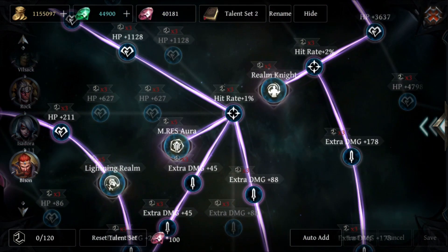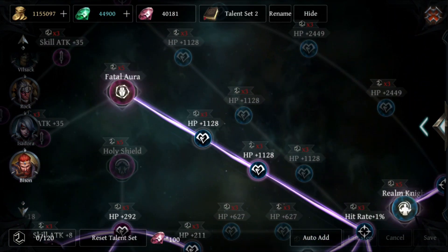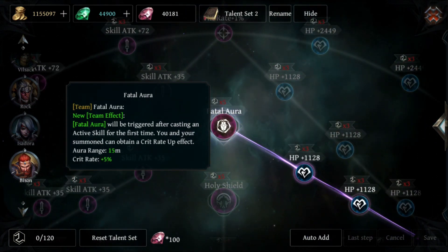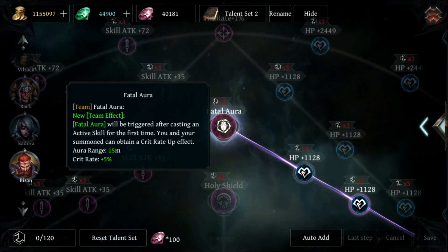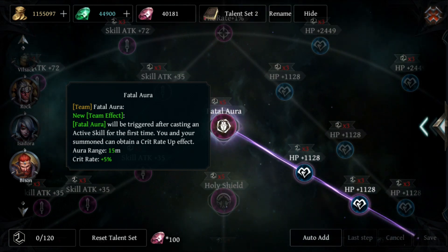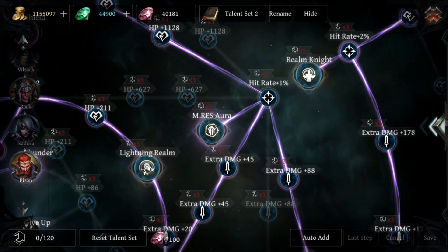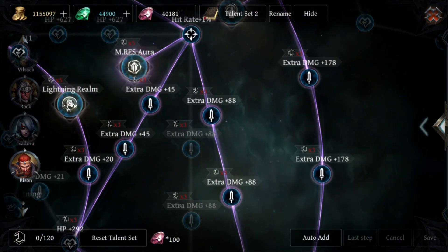Then we go extra damage, extra damage, extra damage into Magic Resistor — which is a support node and not necessary to this build. But Fatal Aura I think is kind of necessary: five percent crit rate every time you cast an active skill. I'm not 100% sure if it stacks, but I think it stays as a permanent five percent crit aura after you use a skill.